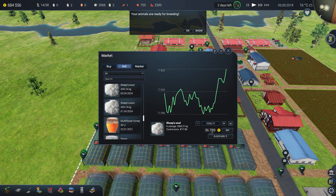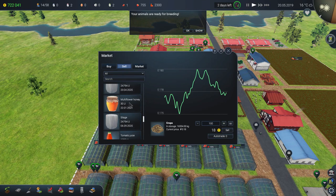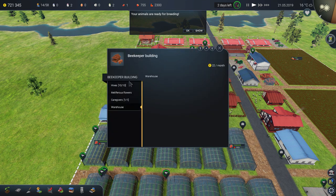Sheep's wool makes a lot of money — I just sold some for $36,000. Honey also makes a lot of money, but I just discovered that beehives are only active from April to around November. In December they stop producing honey. I figured that out recently — I'm not a farmer, I'm just a gamer learning as I go.